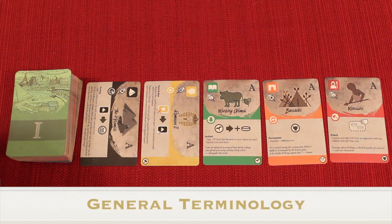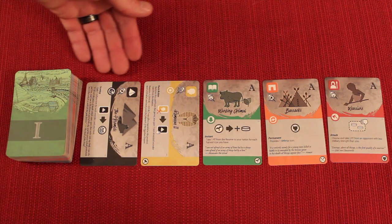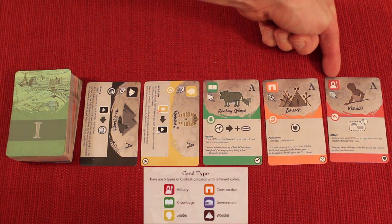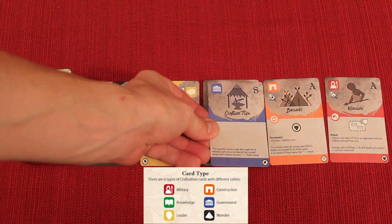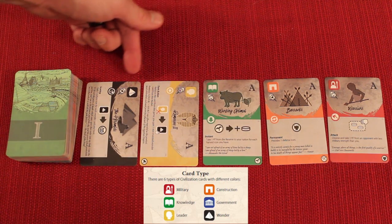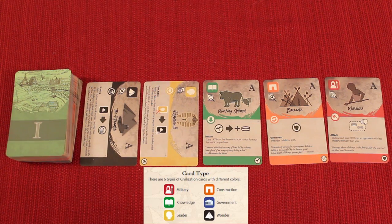Before getting into the flow of the game, here's some background on the cards. These cards are called the market, and each is known as a civilization card. You have different types: military, construction, knowledge, and government, each with an icon on the top left. There are also leaders and wonders, which act a bit differently — we'll cover those soon.